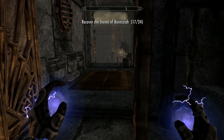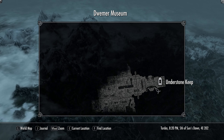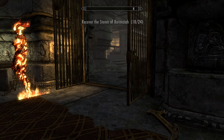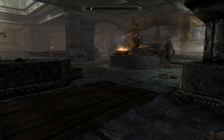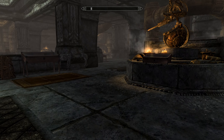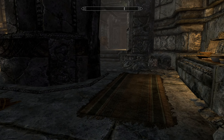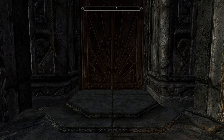Our next gem is in the Dwemer Museum, which is in Markarth. It's just to the left of where you enter — you take a left and go into this locked room. Watch out for the guard; wait for them to patrol past. We're gonna get out of here regardless — we are pretty stealthy. And that's really all there is to that gem. Six remain.